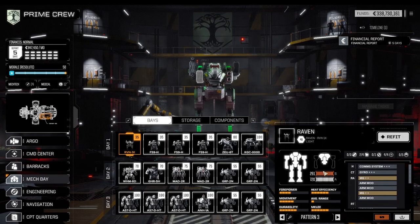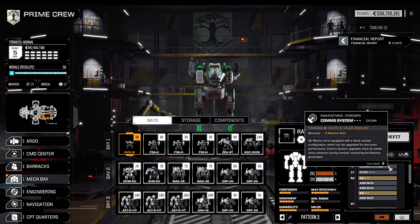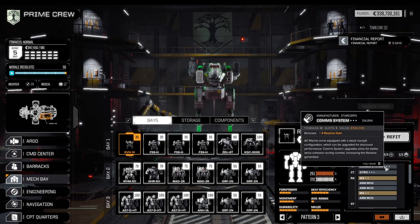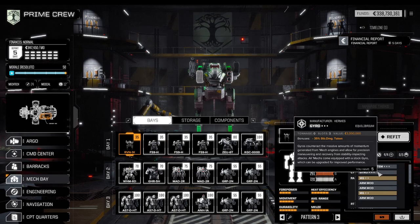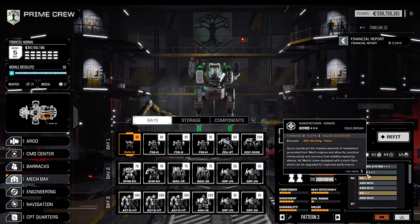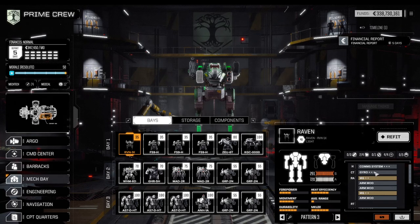For all of the small mechs, I'll have a communication system triple-plus for resolve gains, just to make sure that together with 50 morale we get two resolve-based abilities every single round. All of them will also have a 35% stability damage reduction gyro, simply because small mechs above anything else will struggle with stability damage. Once stability damage kicks in they also lose their evasion blips, which is detrimental — so it's potentially most important on the small mechs.